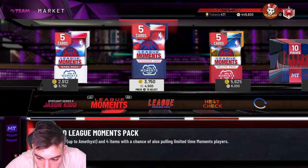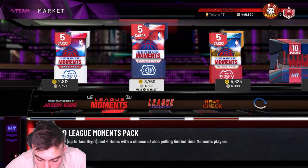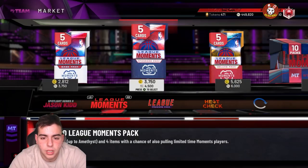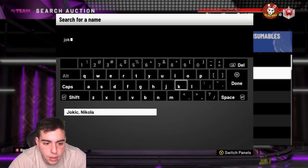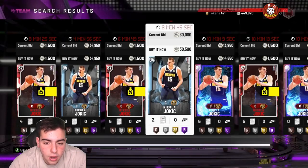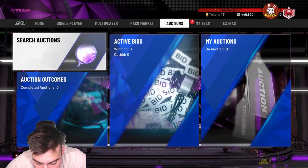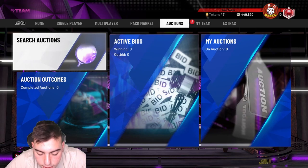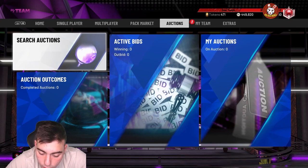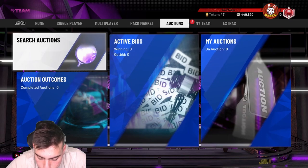Jokic has Hall of Fame Quick Draw, Hall of Fame Range Extender, Hall of Fame Green Machine as the main badges, plus Gold Corner Specialist and Tireless Scorer — so he's probably one of the best shooting centers in the game. He runs at seven foot, which is perfect. The full set master, and the set includes Jason Tatum, Chris Paul, Kyle Kuzma, Miles Turner, Tristan Thompson, Carmelo Anthony, Darius Garland, and Ish Smith.